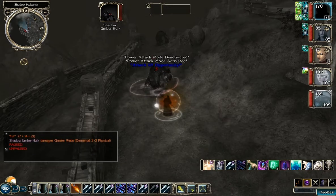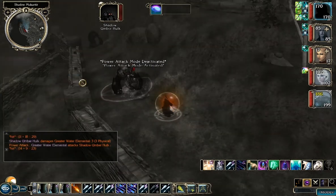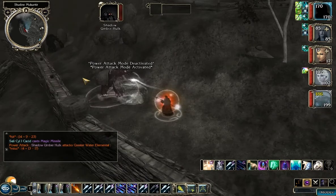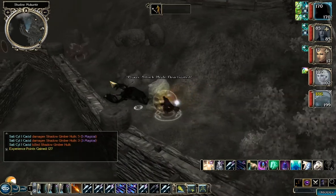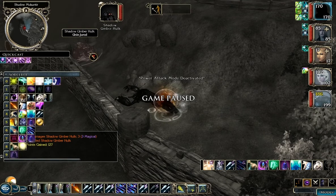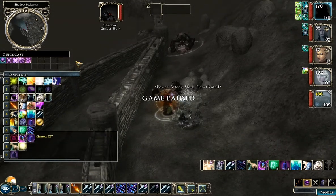So trying to use Touch Attack spells on them just is not going to work, which is another reason I didn't pick up Meteor Swarm — even though it's not a bad spell. It's just not as good as what you can do with Level 9 Metamagic. Anyway, there are a couple of these guys. I'll kill them off-screen and be right back.